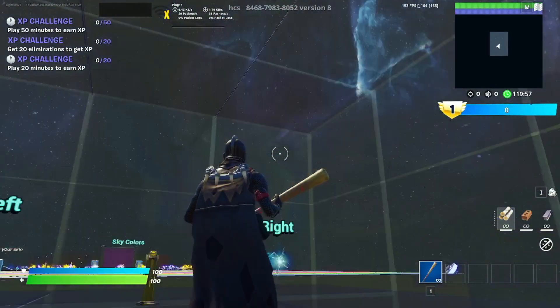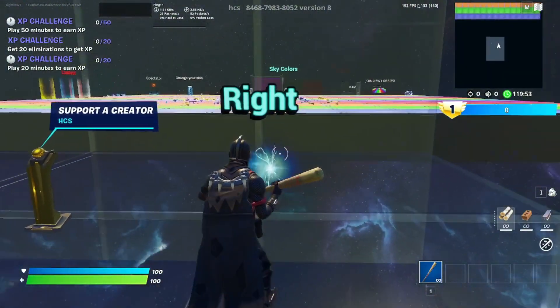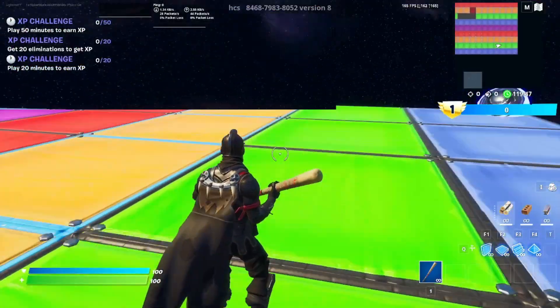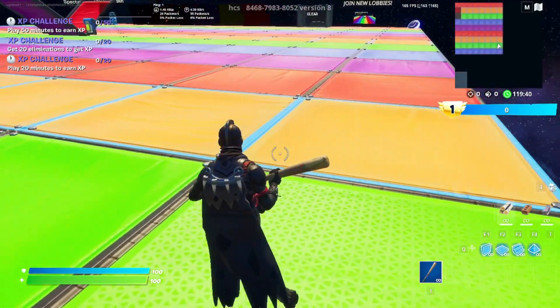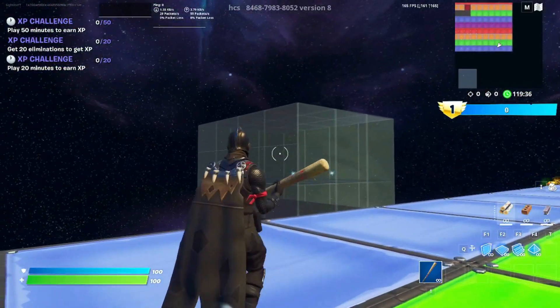Once you do start the game, you should be spawned in a glass room. Make your way over to the right rift. Once you do so, you should be spawned in a little green row. Make your way over to the right side of the green row — and make sure it is a green row or this won't work.